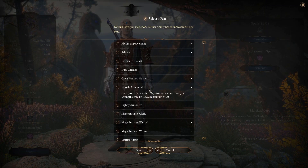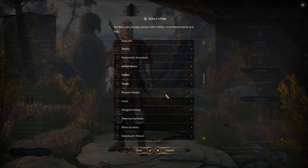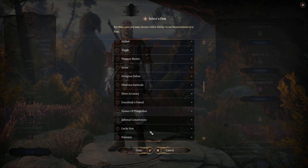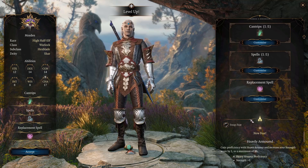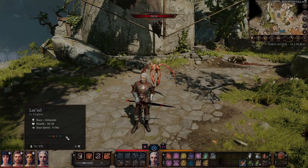Finally, there are many feats here to choose from and all of them add interesting options to test out. I had the idea of a Blackguard-style character, so I chose to go for the Heavily Armored feat. This allows me to gain access to heavy armor proficiency and it does add an extra +1 to Strength.